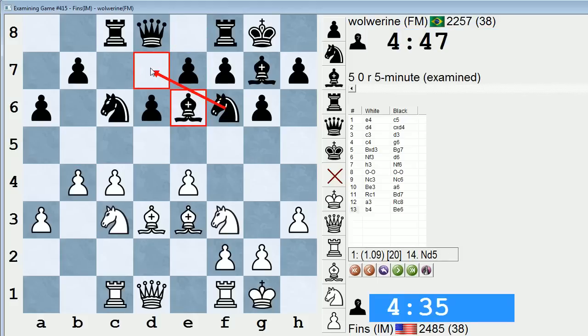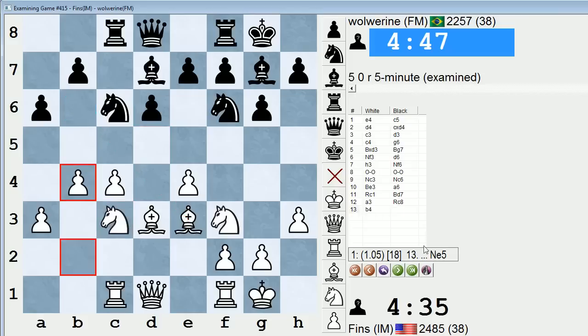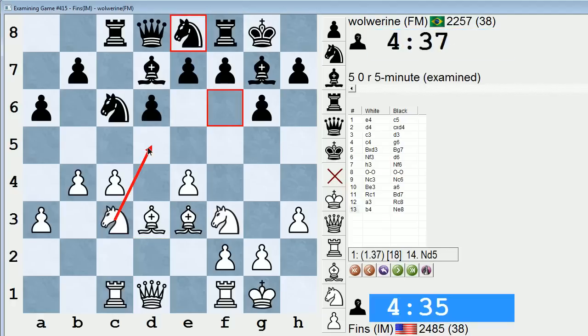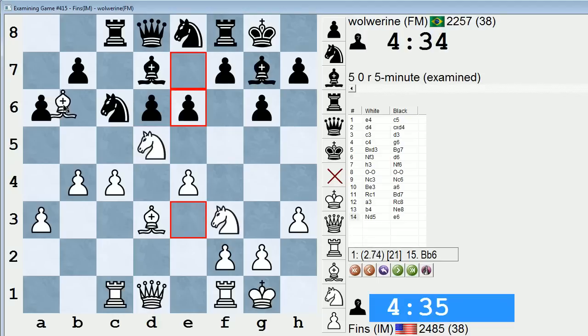Bishop E6, trying to go Knight D7 perhaps? I've got a nice position though, even with Knight D5 threatening the Bishop B6 move again. I would much rather be White here; the space advantage counts for something. So he played Knight E8 and I played Queen D2. I guess Knight D5 immediately is playable - probably better, even. Because here, if E6, Bishop B6 is just winning material.